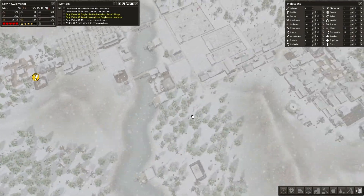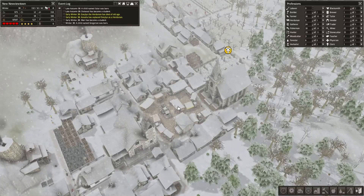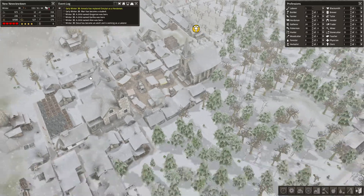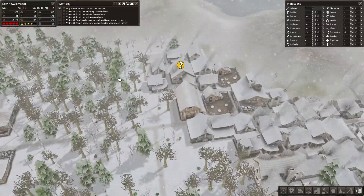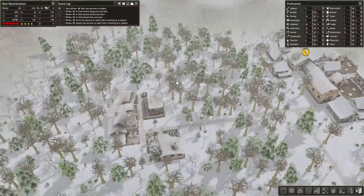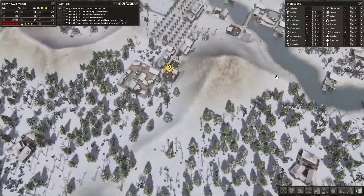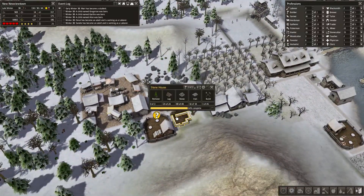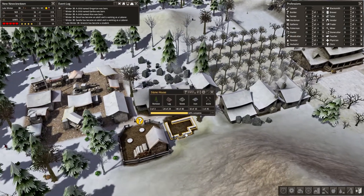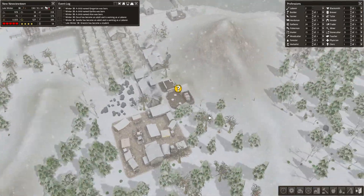Hello everybody, welcome back to another episode of Banished. We are going to continue — we are low on coal and on stone. Yeah, we're getting some more adults coming of age, which is good. Last episode we built some houses, and the last one is about to get finished. That's fantastic. We're just going to chop a little on it with our hammers.